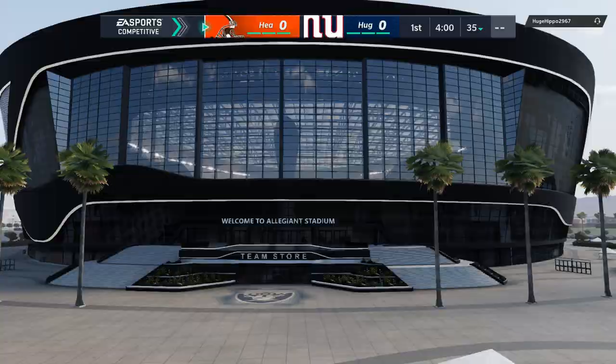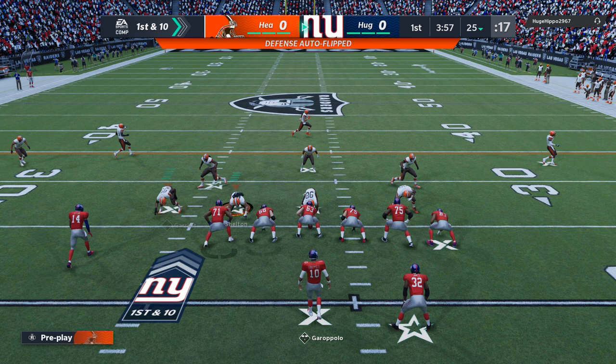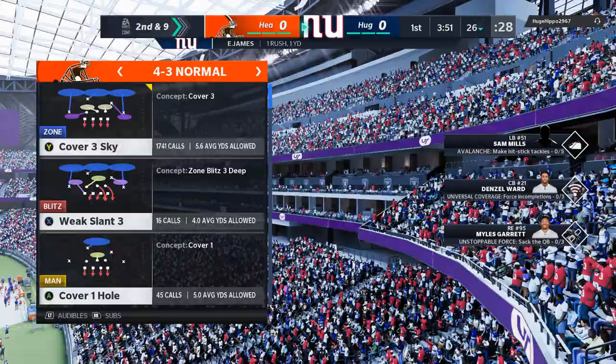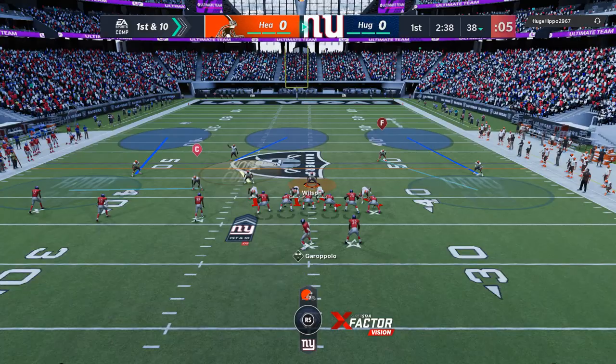Ain't none of them gonna be able to stop Nick Chubb. He went straight to the trips — I'm gonna play the seam route. I may end up putting Jabril Peppers on this side where Mac Wilson is, and I like using Mac Wilson because he's actually really good. Right now we're testing Nick Chubb and we're gonna see how he plays the run.